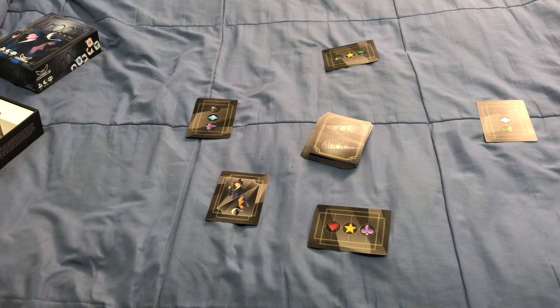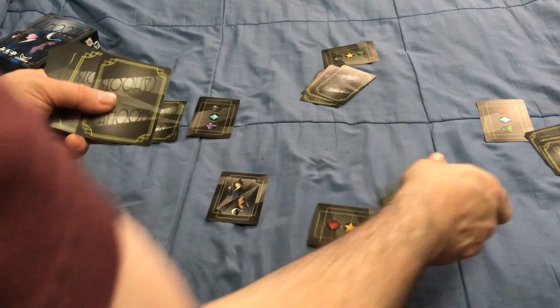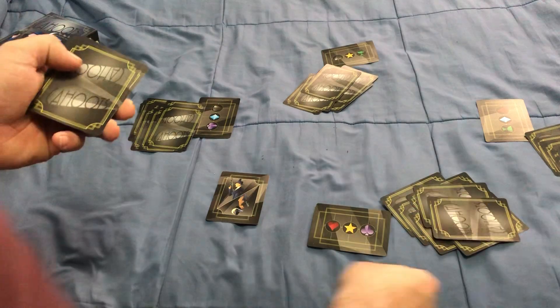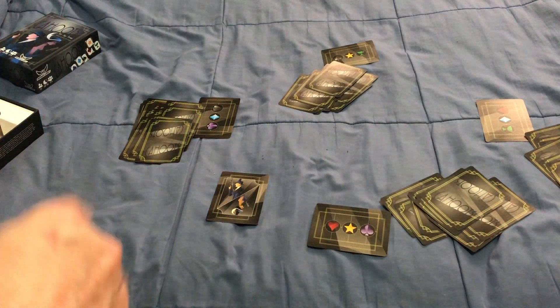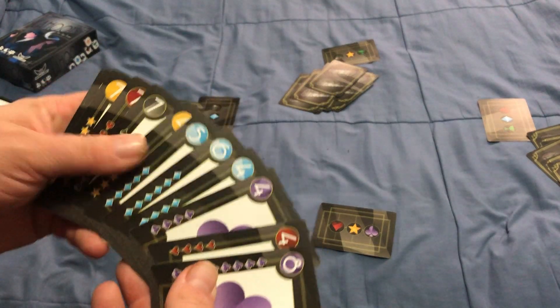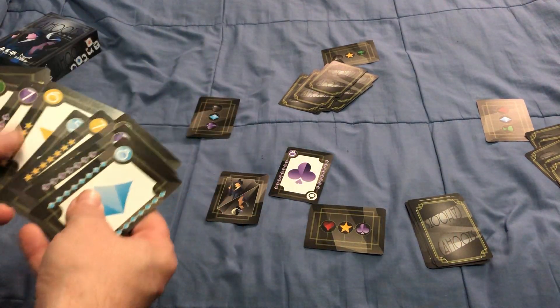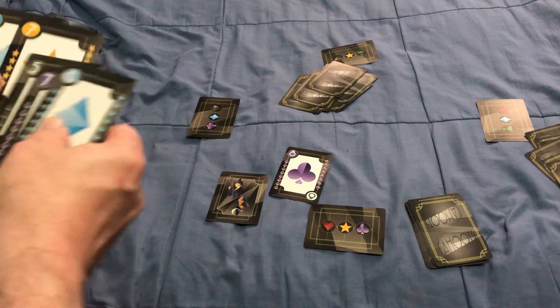Each player is going to get 12 cards — it doesn't matter how many people are playing. We're going to do a 4-player game here. It's a pretty basic trick-taking game. For example, I start by playing an 8 of clubs. The next player can play whatever they want — it is not must-follow — so maybe they play a 7 of stars.